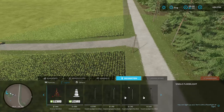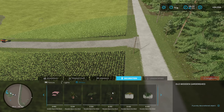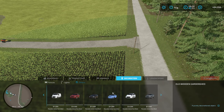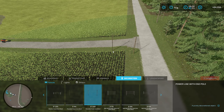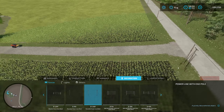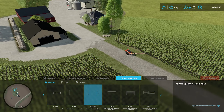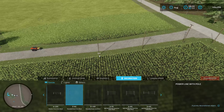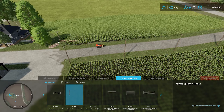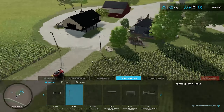One last thing where old meets new on this build — gotta have the power lines. An old school house like that is definitely going to have power lines from the road — no buried lines here. When using this particular power line mod in your builds, make sure you grab the right one. There's a string of three that can be used on flat ground, and then there's this one, which is a continuous line of poles that can be placed anywhere.